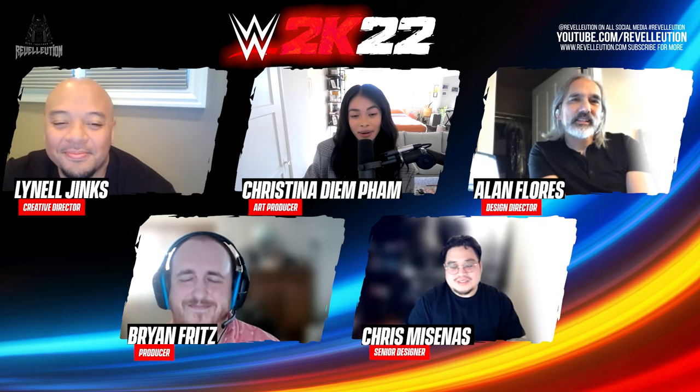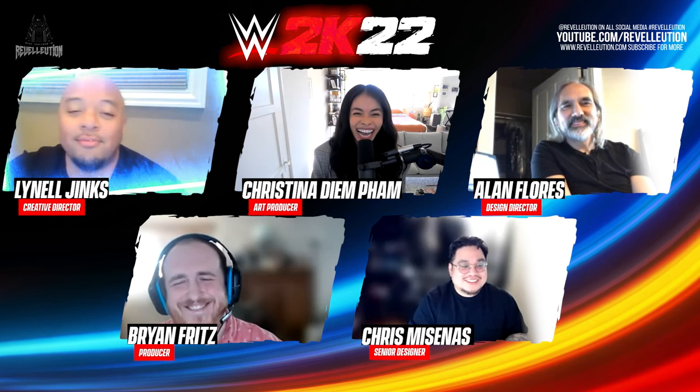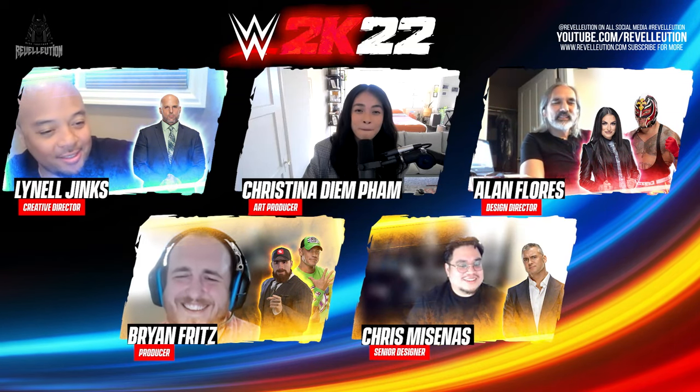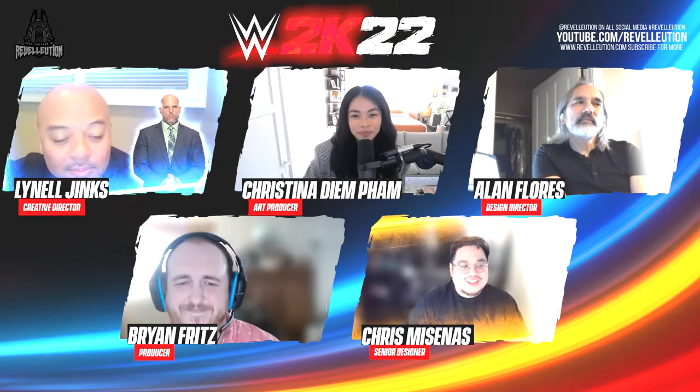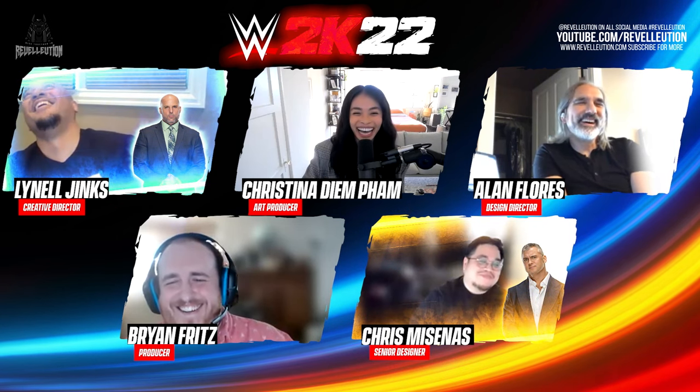In the closing moments of the ringside report, Christina questions the team on who they are picking as their chosen GM, their chosen brand, and their first draft pick. For Lionel's WWE 2K22 MyGM experience, he's repping the blue brand with Friday Night SmackDown, along with fellow bald man Adam Pearce, and revealed he would fill his brand with enhancement talent including The Silencer. Chris reveals he's repping NXT UK with Shane McMahon and a secret NXT UK power card.